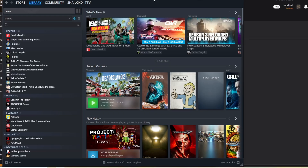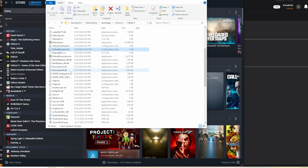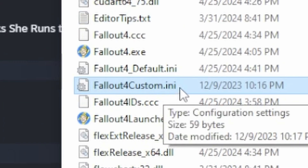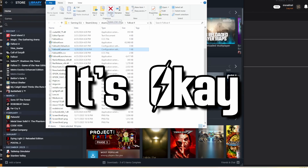The second thing we're going to do is extremely crucial — you have to make sure that you do it. In order to do archive invalidation, you need to right-click Fallout 4 in your Steam library, hover manage, and click browse local files. This will take you to the root directory. Once there, we're going to look for one very important file: fallout4custom.ini. If it's not in your directory, don't panic — we're going to make the file.